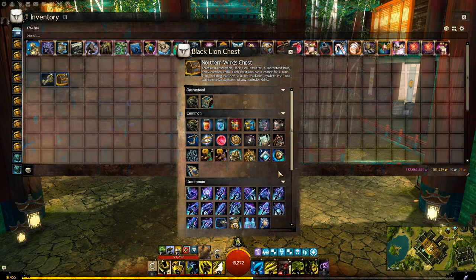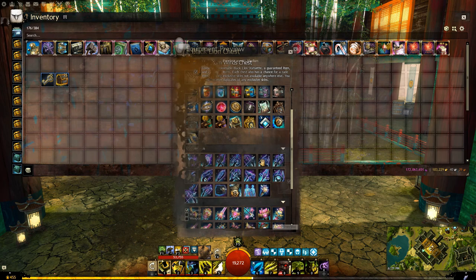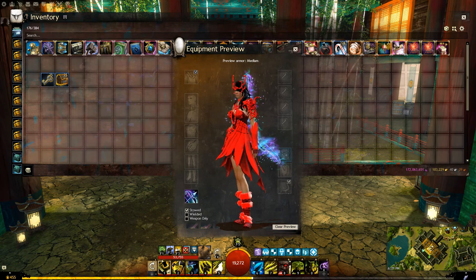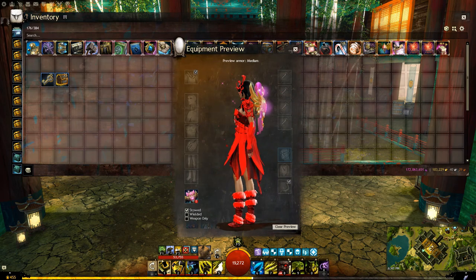For the other stuff you can get in the chest, there's the shimmering aurora weapon skins. This is how they look — they all have this little nice glow. Then there's the magical weapons with the pink glow and some sparkles, pretty cool.